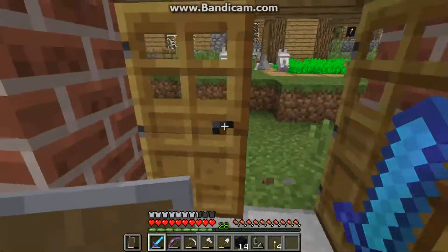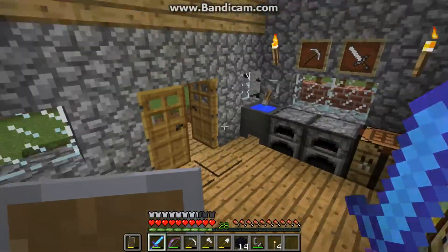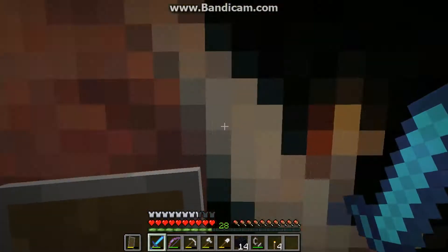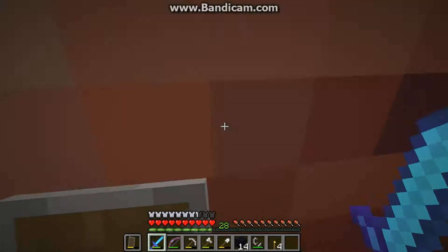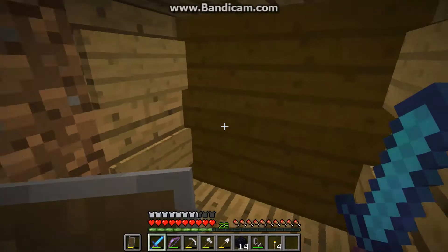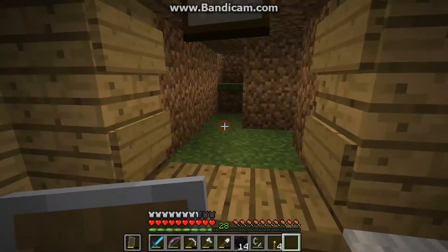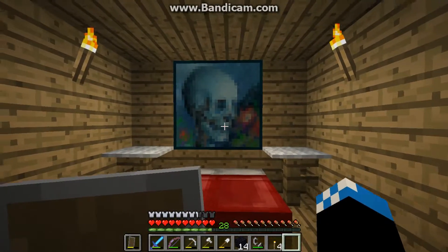The oldest trick in the book. Watch this — it looks like I just went through a solid wall, but actually you can place a painting on the side of these fences. The one sad thing is that if anybody sees a painting, they will automatically try to walk through it if it is possible. So you can hit them through here and they can't see you or fight back.